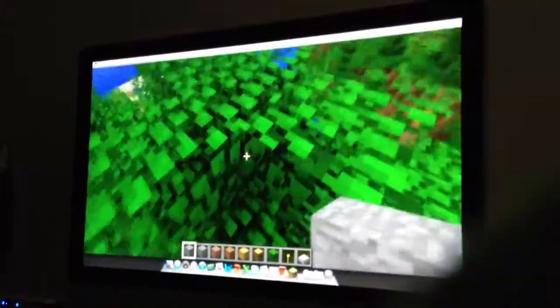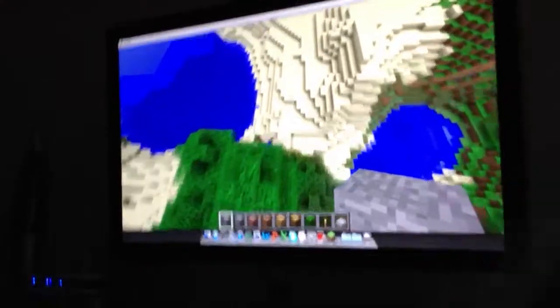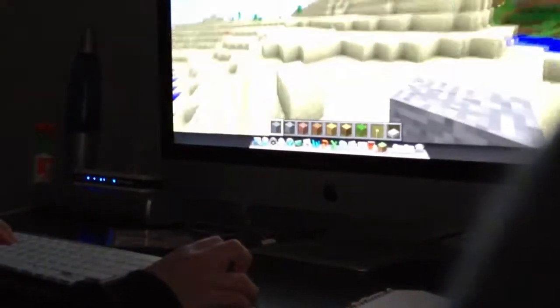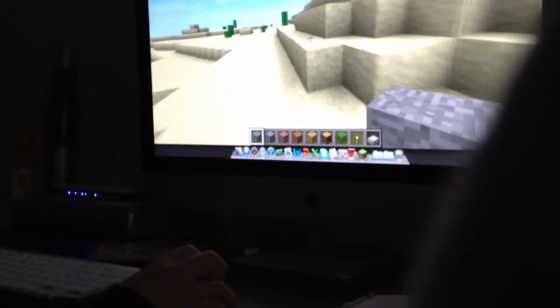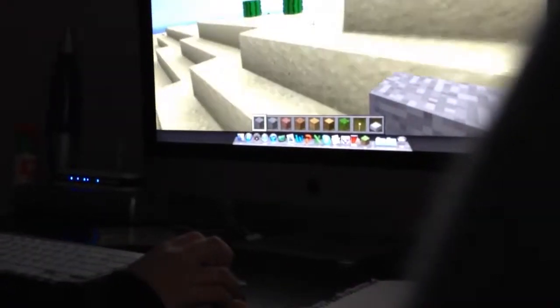So you spawn on this little tree and it's a pretty big jungle actually. What you do, you get a bit of wood and you find this little hole — you find a lot of iron and coal — and it gets you really good started.